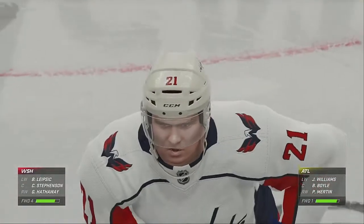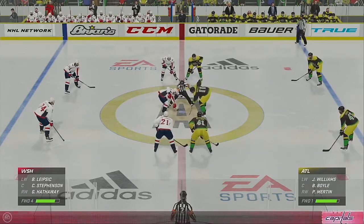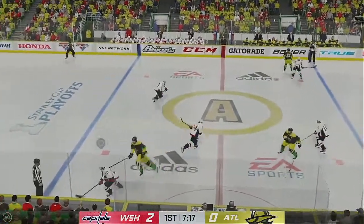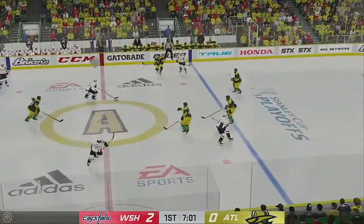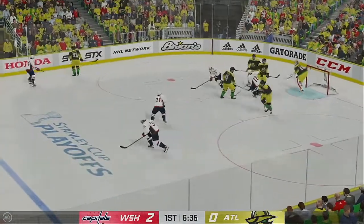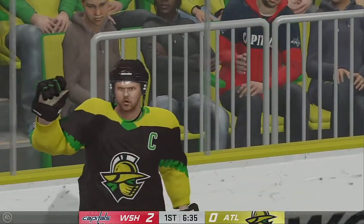Washington's got some breathing room now with two-thirds of this opening frame played through. They lead by two. You can use all of your bench now. You've got a couple of goal lead, but don't back off — still stay aggressive. Hathaway's got it in the defensive end. Here they come on the attack. Handles the puck at the point. Hammers it. Nice block. There's the whistle as the puck goes out of play.